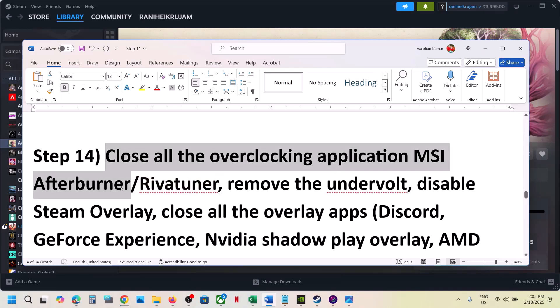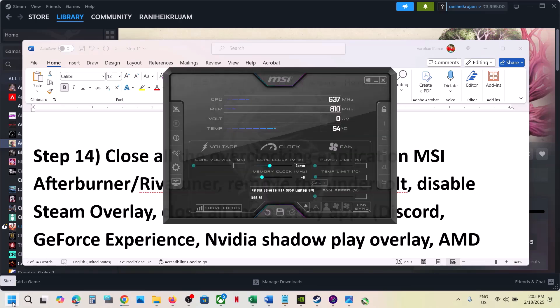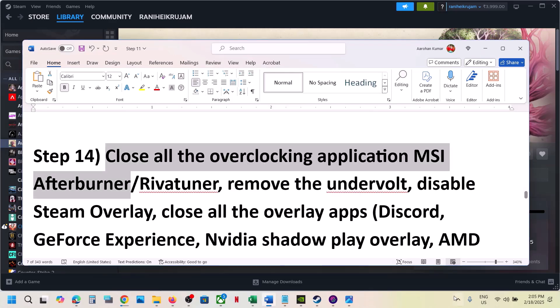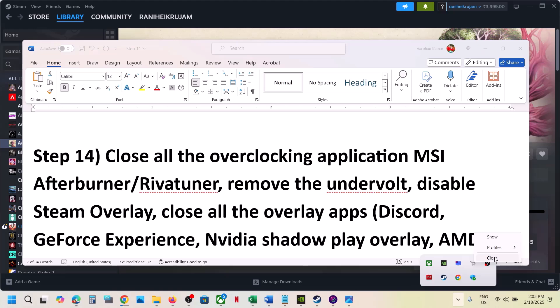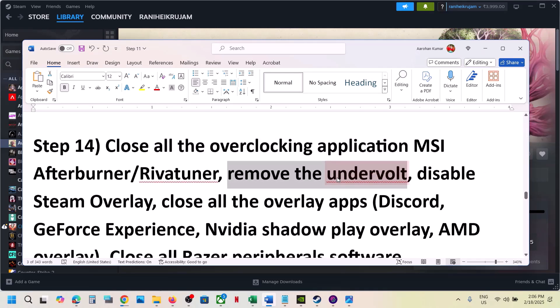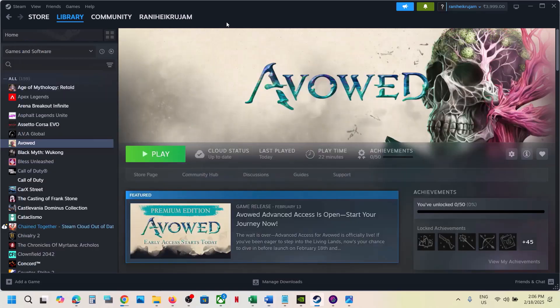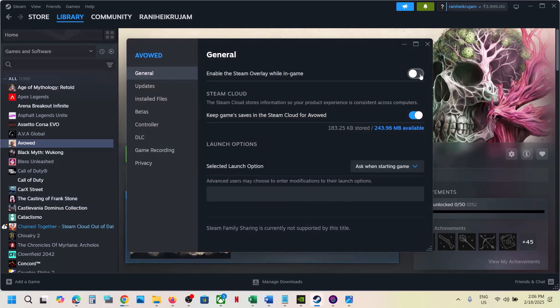The next step is to close all overclocking applications. If you're running MSI Afterburner or RivaTuner — or any kind of overclocking or overlay application — right-click and close them. Also if you've undervolted, remove the undervolt and launch the game. To disable Steam overlay, go to Steam, right-click on the game, select Properties, and turn off the option which says 'Enable the Steam overlay while in game.'